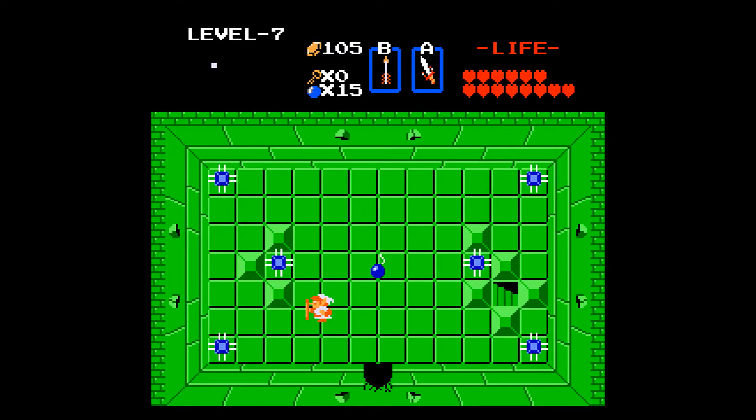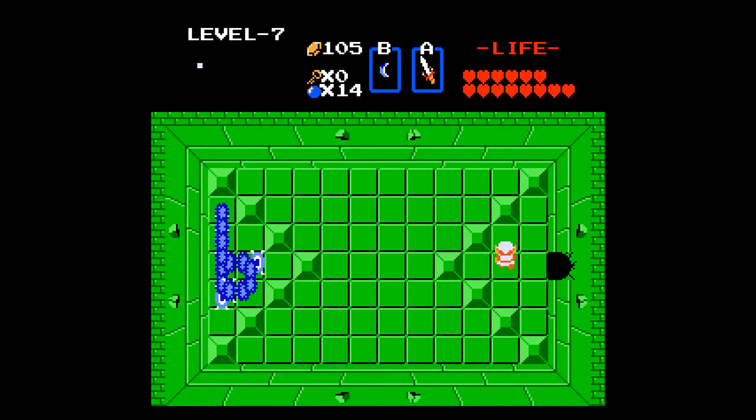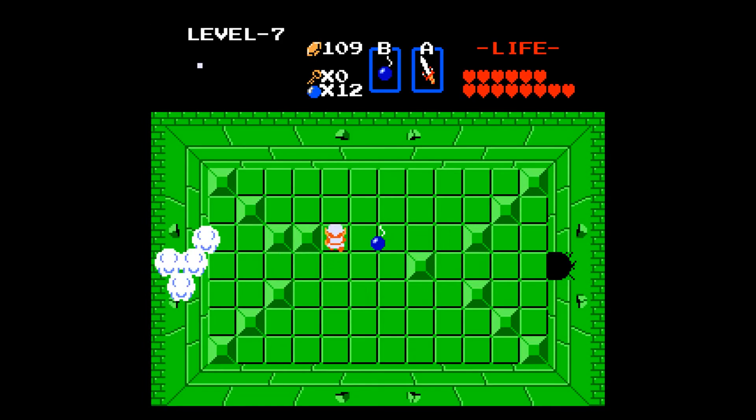Again, you're getting a lot of bombs in this place. Now this room — if you have sword beams, that's great. Otherwise you're gonna have to either use arrows, or wait until you get the item at this level, which actually helps out with this. And you can pretty much bomb everywhere, so I don't think there are any hidden walls in this place.